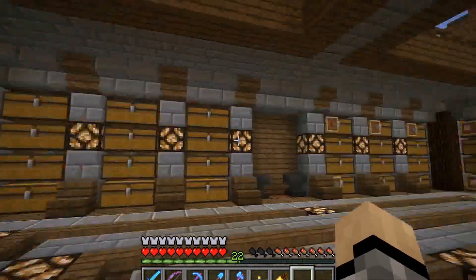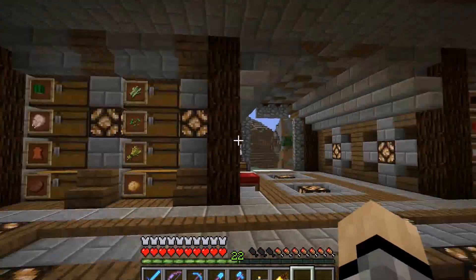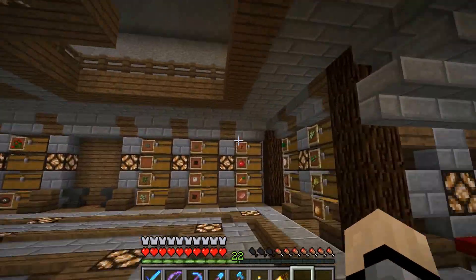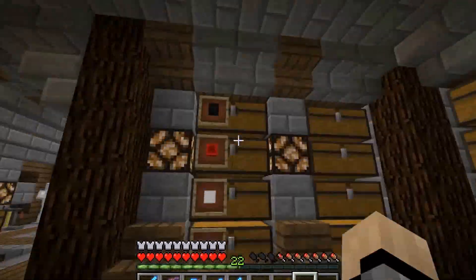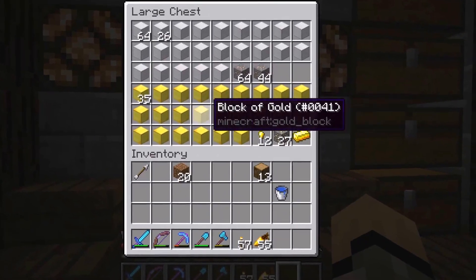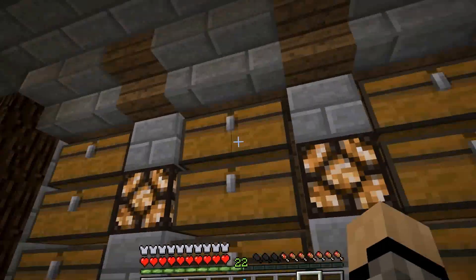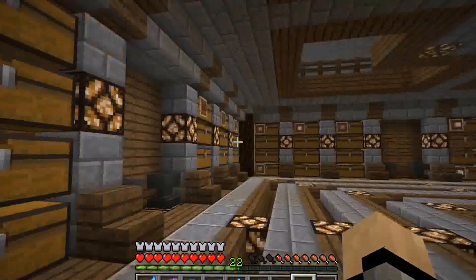I've pretty much finished the storage room — at least this level. I worked on it a bunch off camera and while I was streaming, and this is what I got. Over here we have all of our goodies: we have our coal, our redstone, our iron, and gold. And we have lapis, diamonds, and emeralds. These are not filled up — I'm probably going to put clay here is what I'm guessing.